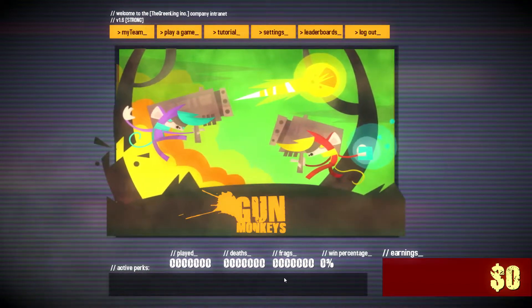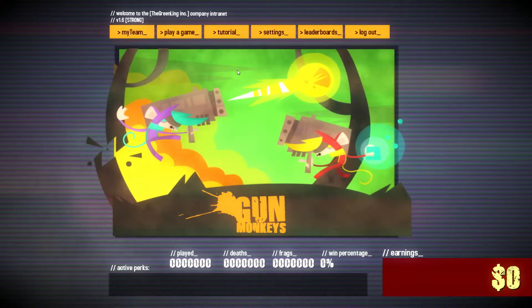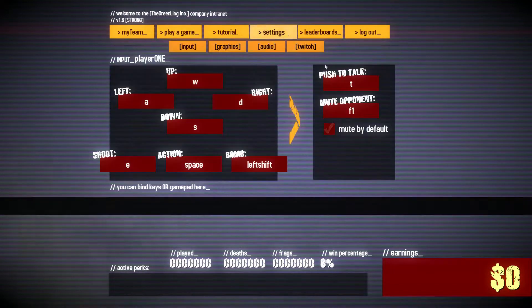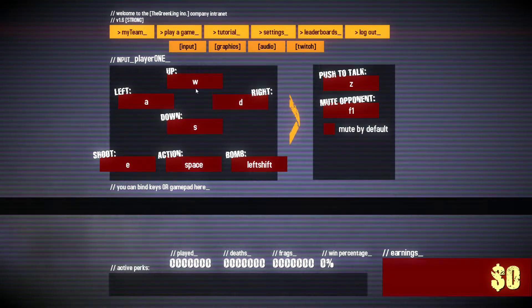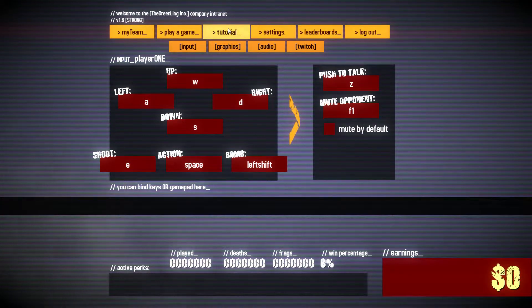Welcome guys to Gun Monkeys, a game by Size Five Games. It seems to be a multiplayer experience. The controls are pretty simple: Z, space, E, left shift, bomb — okay, the opponent is F1. Let's hop right into the tutorial.